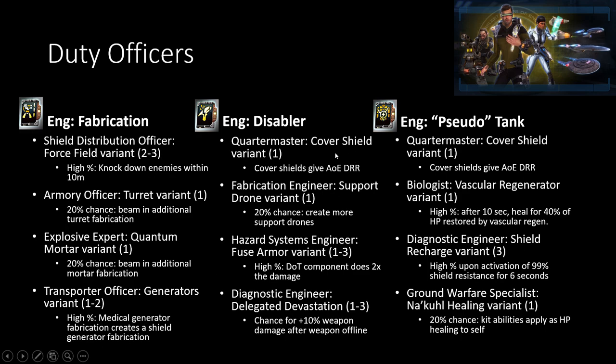For the disablers as well as pseudo-tanks, getting the Foe Master with the Covered Shield variant to give you additional AoE damage resistance rating is pretty nice to you and to your allies. Getting the Support Drone variant for more support drones is pretty nice. The Vascular Generator variant for the Biologist for the pseudo-tank — because you have the Vascular Generator off of your kit frame — this is actually a pretty nice percentage of likelihood, so being able to get an additional heal option seconds after you use that is pretty nice to get a second heal in between. And for tanking, the big thing is the Shield Recharge variants — having all three here is extremely valuable. Outside of that, most of the remaining duty officer options really aren't that great for engineering.